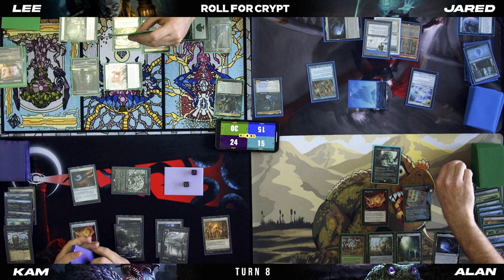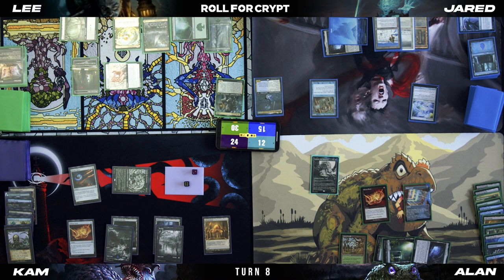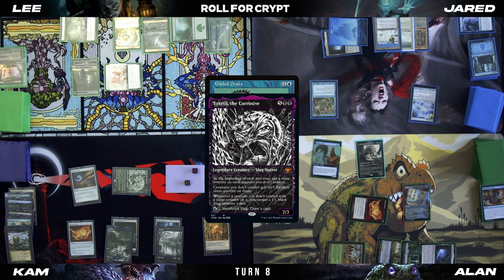Is that a flash or something? Yeah, Emergence Zone gave it flash. Draw. I'm going to tap three, cast Muddle the Mixture to transmute, find... attempt a Gilded Drake targeting Toxstril. I'm going to respond to Gilded Drake entering the battlefield and cast a Slaughter Pact targeting Gilded Drake.